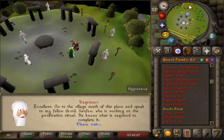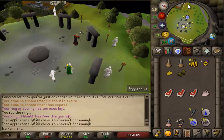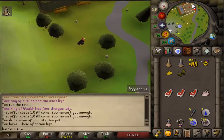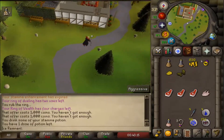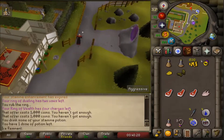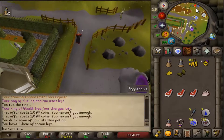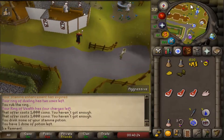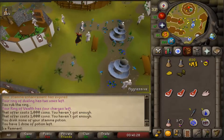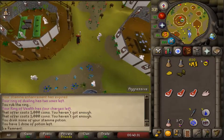Head south into Taverly and locate the Herblore shop. Go to the second floor and talk to Sanfew using options 1-2.